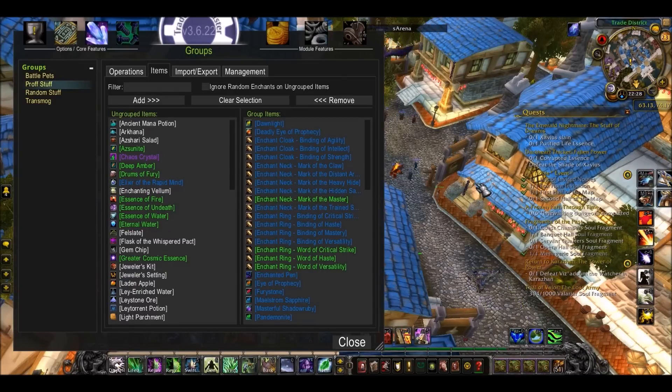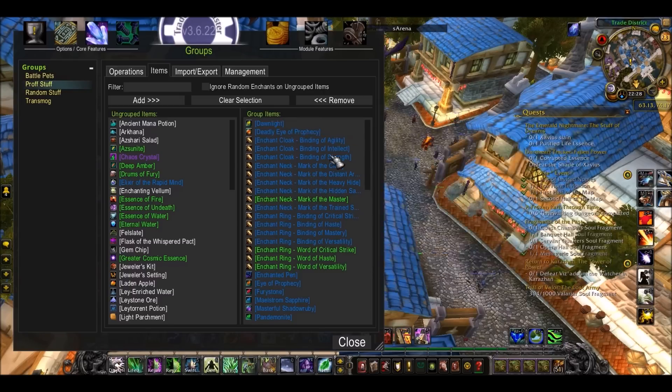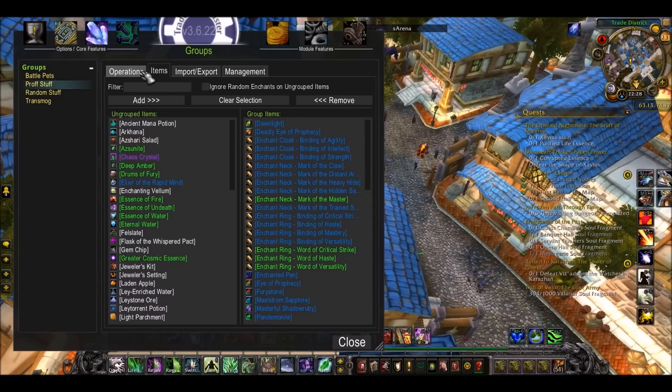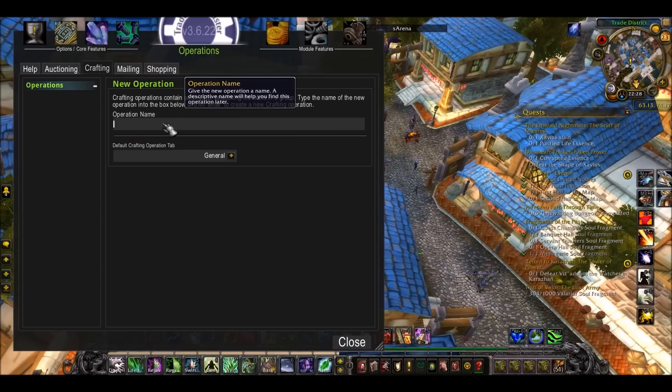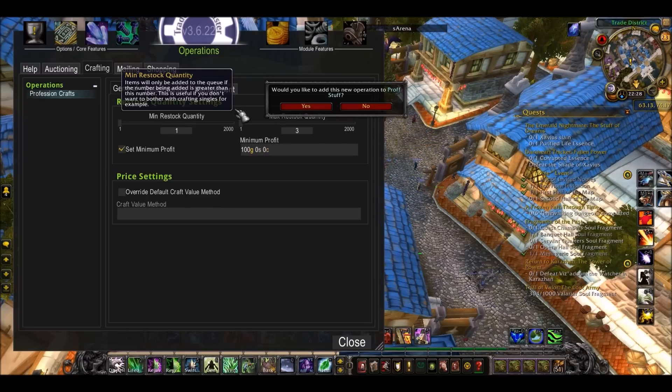Now what you want to do is set a crafting operation to one of your groups. You should have made a sort of profession group — TSM can do this for you or you can just make your own. As we did before, go into operations, go to crafting, create new operation, select profession crafts, call it something. And there we go.